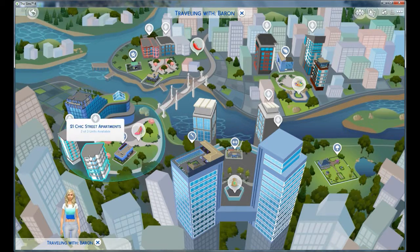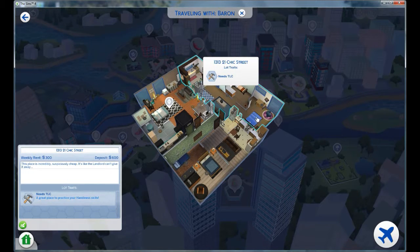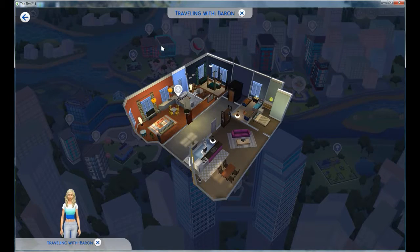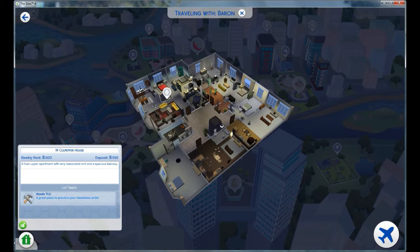Where's the $300 one? Oh, it's this one — it's the cheapest. I don't know if I love it. I keep clicking on the wrong one. I think I'm going to go for 19 Culpepper House. I think we are going to see if we can rent that.